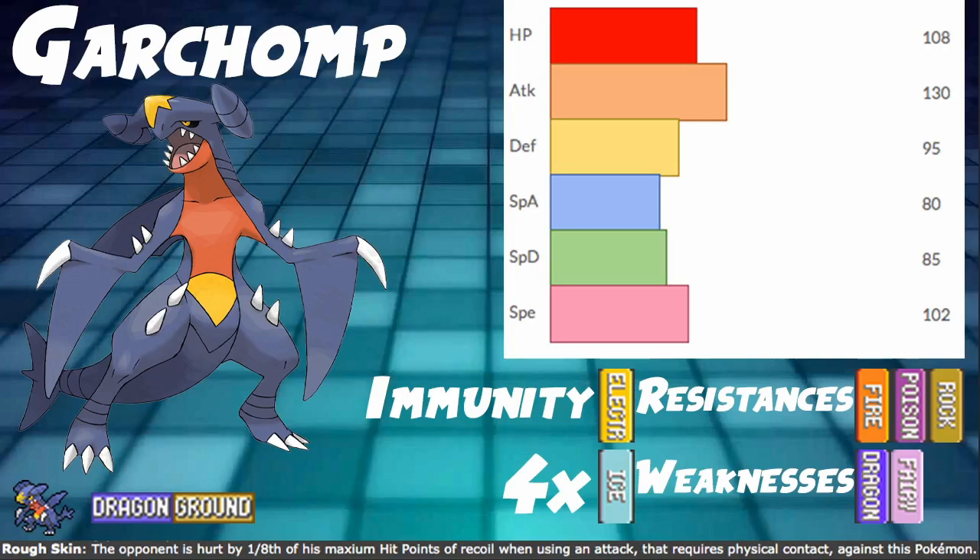So not a bad typing — not a great typing defensively, but really good offensively and also pretty good defensively. The 4x Ice weakness is really bad, but it is what it is. Dragon/Ground typing is pretty interesting, though.